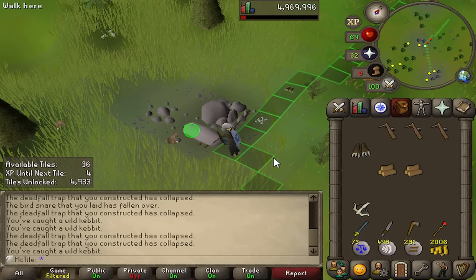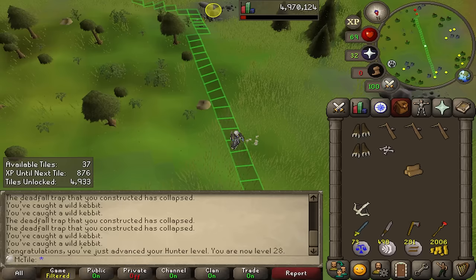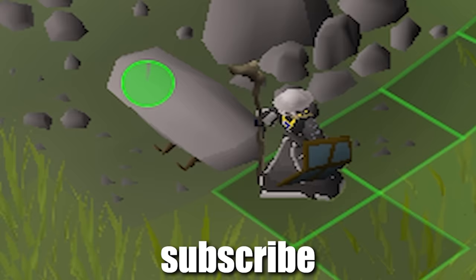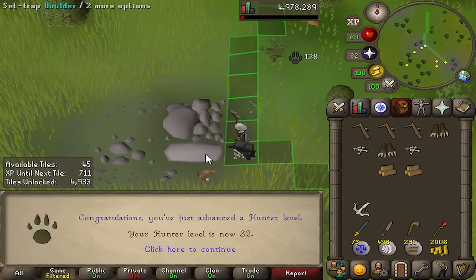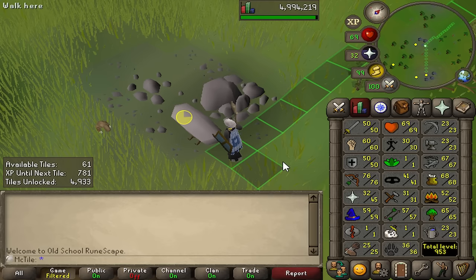I completely forgot — you can only place one deadfall trap at a time. I mean, it's such an overpowered hunting method — why would you place two traps at a time? Here's 28 hunter, the first level down. Now catch gourmet implings. I've been going up north after placing my deadfall trap and trying to place a bird snare to hopefully catch one of these orange birds, to speed up my XP per hour a bit. Their little feet where they fall into this trap is so funny. 32 hunter. 65 woodcutting. Pretty sweet.